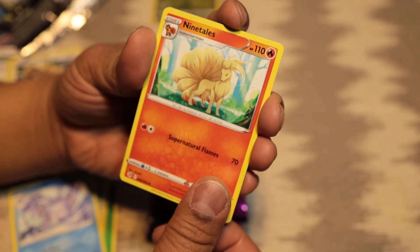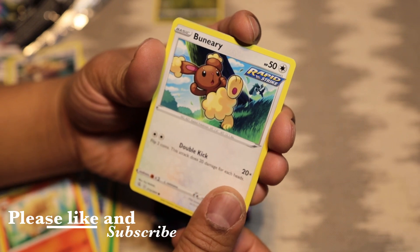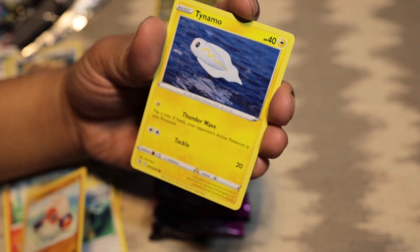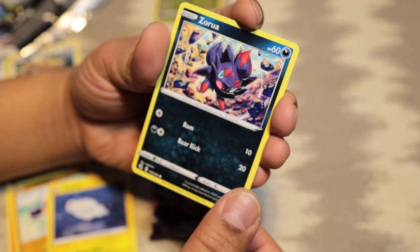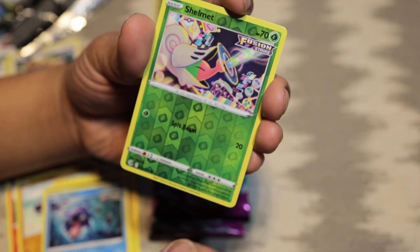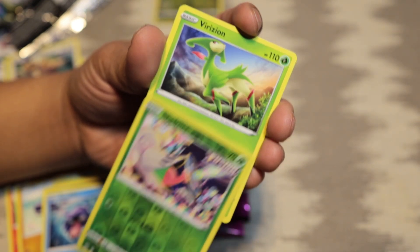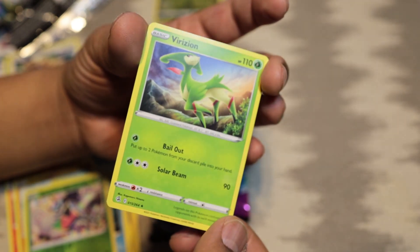Nine Tails — not bad, not bad. Another Buneary, Clobbopus, Tynamo, Zorua, Shellder, and there is a reverse holo Shellder! And a Virizion for our last card.